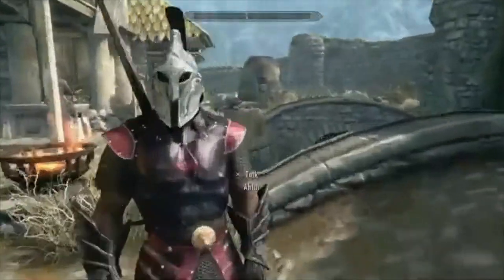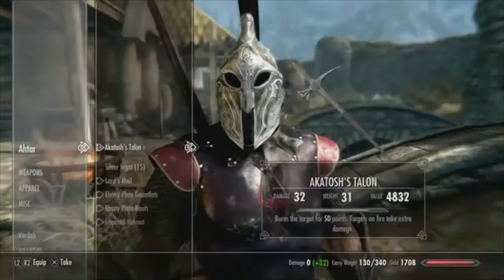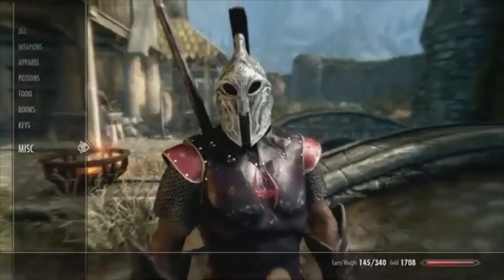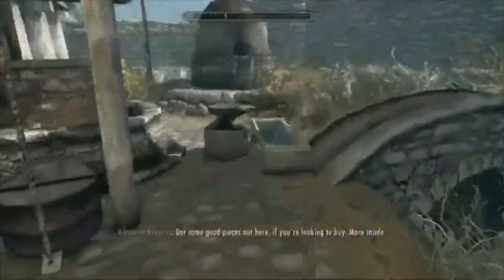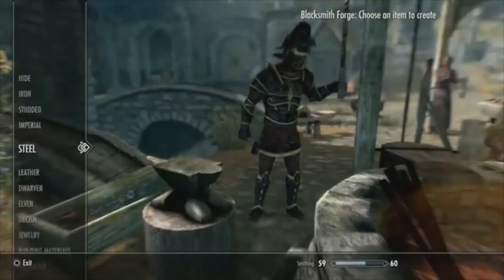When I go talk to my companion, I say 'I need to trade some things with you.' He has the stuff I previously dropped, and by doing that I now have 25 silver ingots. I'm probably gonna do some more until I get to like a hundred.